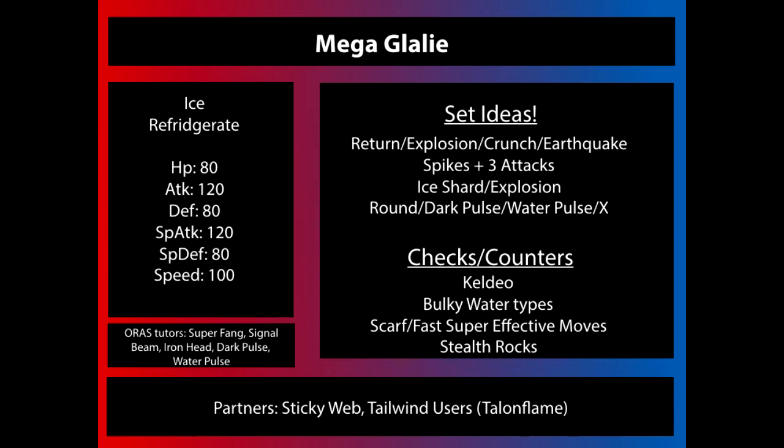I also think we'll see Spikes and three attacks, just because Mega Glalie forces so many switches — opportunities to set up Spikes are going to be pretty numerous. Ice Shard is also going to be seen because base 100 Speed isn't really fast enough. It's the same base Speed as Jirachi or Celebi, but being an Ice-type with so many weaknesses, 100 base Speed is not fast enough.